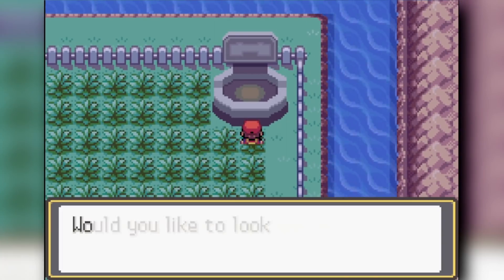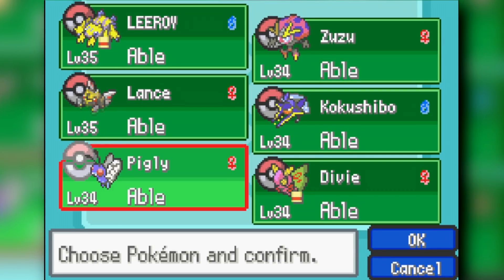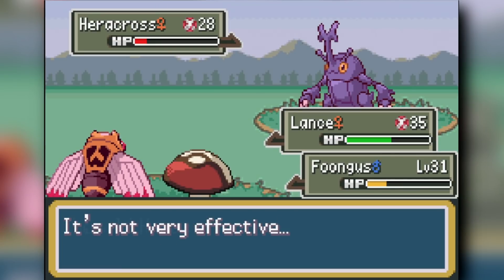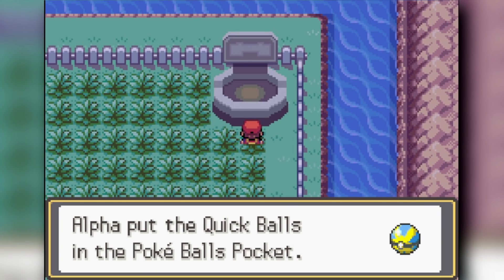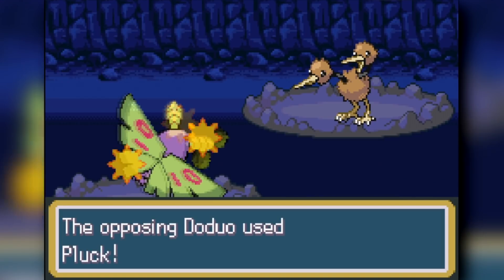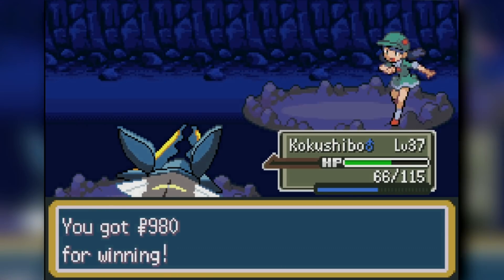Outside on Route 10 there's a den with Heracross — I love Heracross. It's a rare encounter in this den and normally only found in the Safari Zone, so getting one early would be great. We beat the den but use a Quick Ball on Heracross and he just escapes and runs away. That could have gone any other way, honestly.